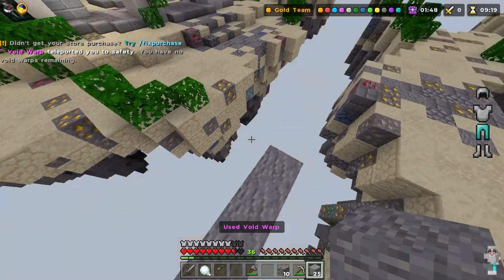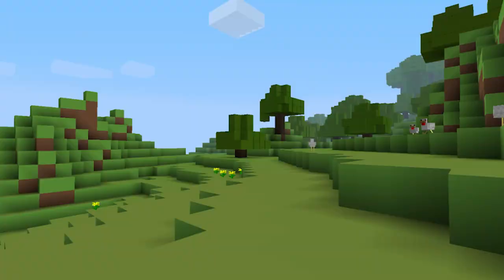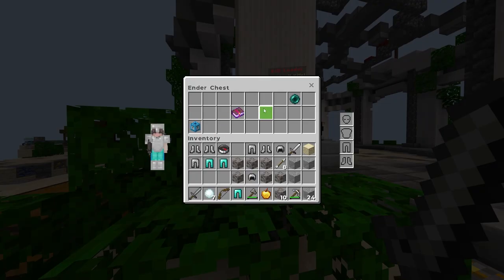You've seen these packs, but do they really increase your performance? And what can you do instead to increase the FPS and performance of Minecraft? These packs are called 1x1 texture packs because they make the blocks look like a single color. People say they increase your FPS, but do they really?